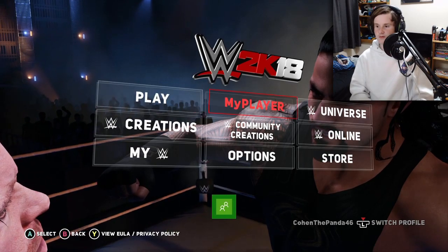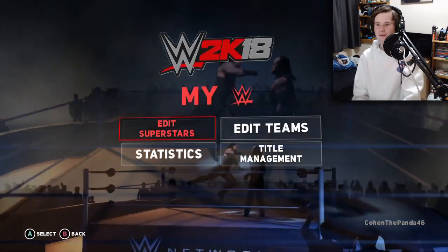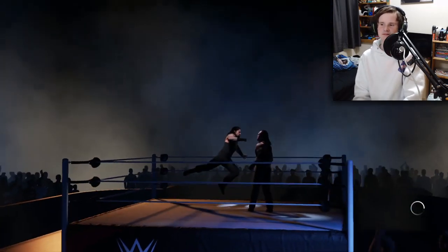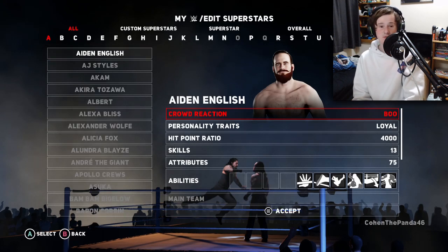Here we are on screen now. You want to go to — it's not your options, it's not your WWE statistics. Edit Superstars. Here we go, this is what you want. Edit Superstars. And you want to change pretty much every person — you could do everyone in the main roster, or you could do everyone that you are sure is in the Rumble.